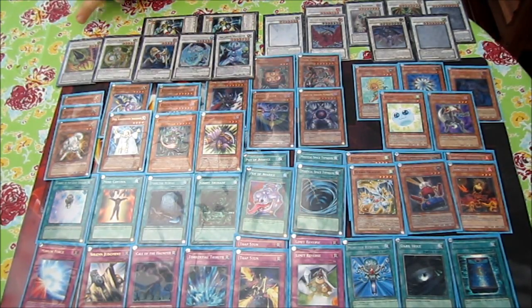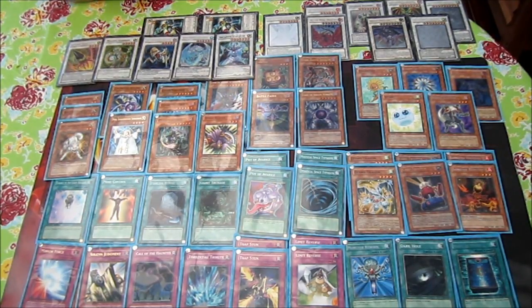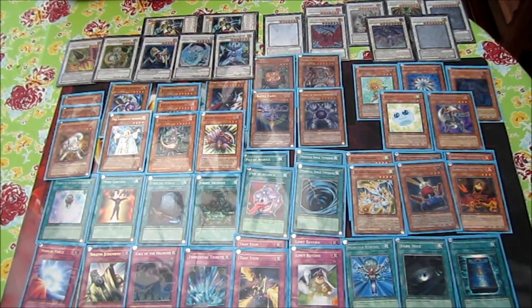For a quick rundown of the synchro lineup: Armory Arm is a must because you can make a colossal OTK with it. For level fives, I run both Magical Android and Ally of Justice Catastor. The reason I chose both is because Magical Android is light and Ally of Justice Catastor is dark, so I can decide which one I want in the graveyard.